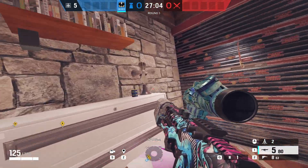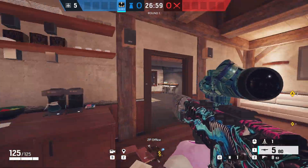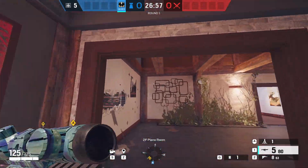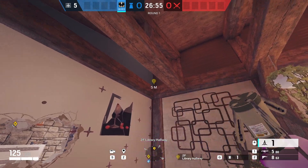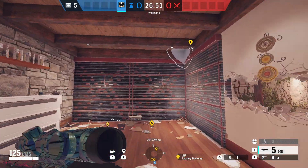Moving on to Chalet, we have the office walls — these were also taken from pro league. Punch out the fan and place one there. This will get the left wall, and then you actually go outside the site and place it just at the top behind the beam, and this will get the other two walls.